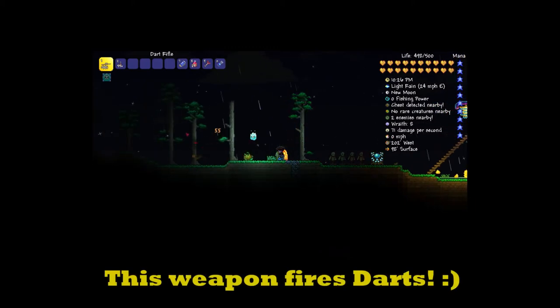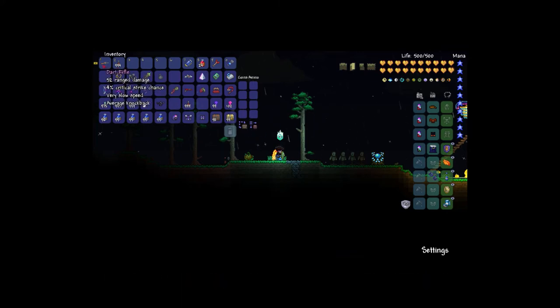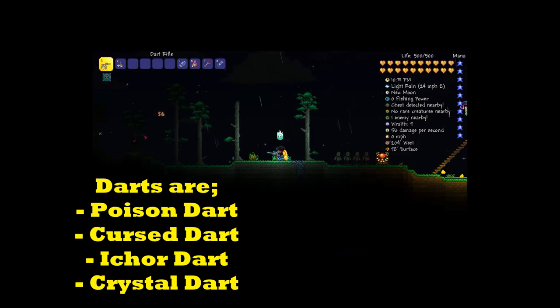The Dart Rifle deals 52 range damage, and you use any kind of dart to fire with it. There are loads of different types of darts to use, each one with different advantages.